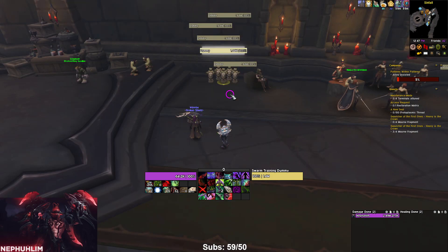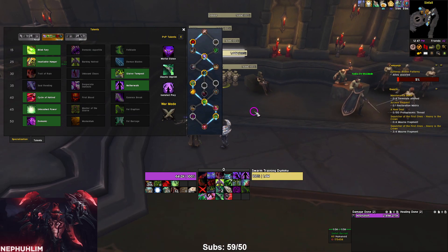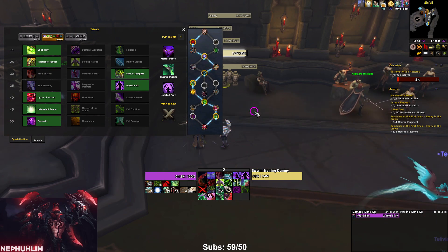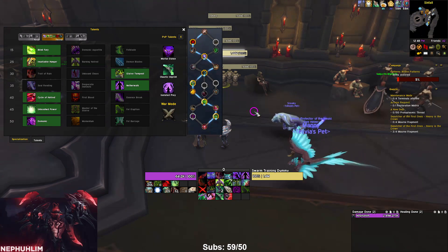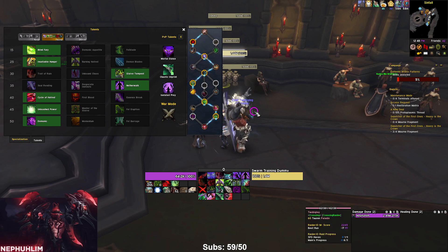We're going to go through the three most popular builds people are using right now — checking out talents, soulbinds, conduits, legendaries, everything. This first build is what I highly recommend. I've done a couple 21s and some 20s with it, averaging 16 to 18k overall on these keys. It does a ton of boss damage, some pretty good AoE outside of meta, and is probably best if you have the four-set.